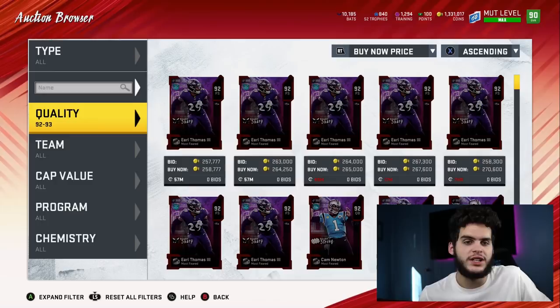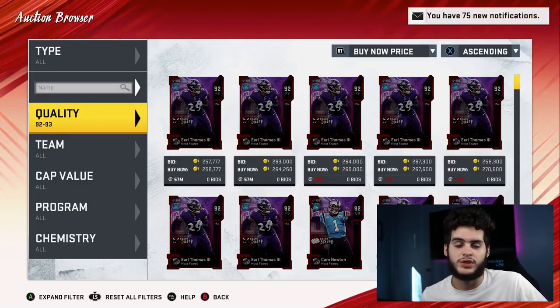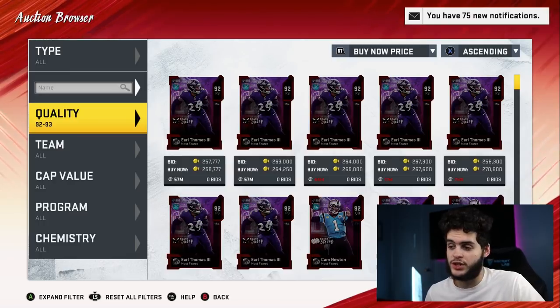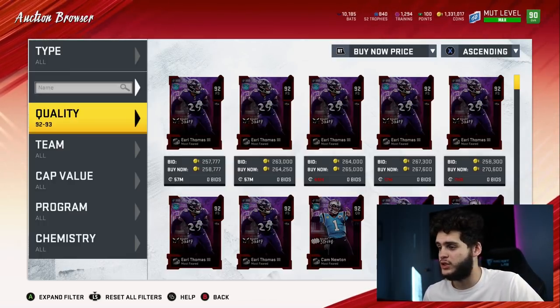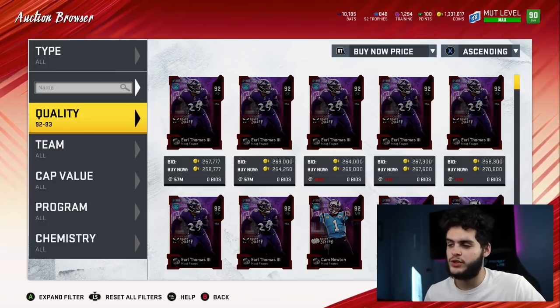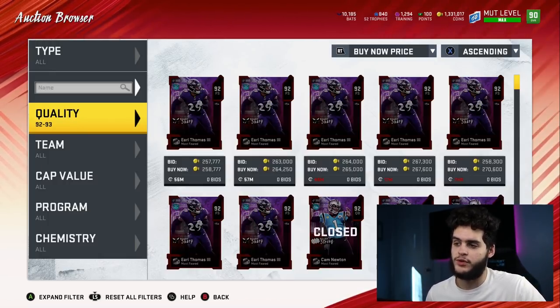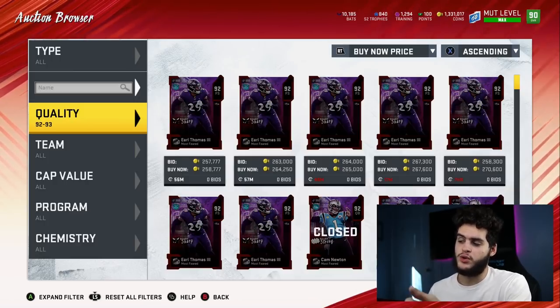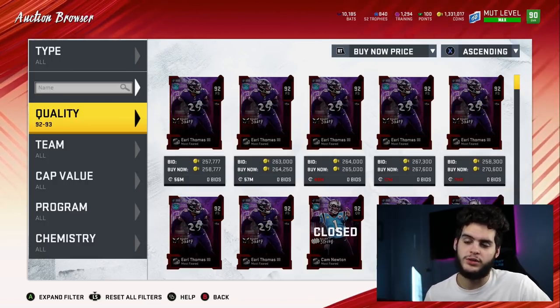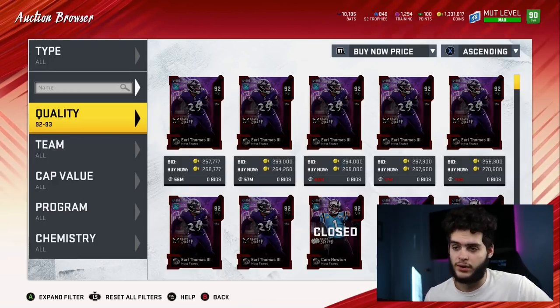The promo's not even done — we still have two more things coming. We already have the set for Scary Strong, we still have the Sharp and the Speed drops. So we're only a third of the way through the promo. Don't put all your eggs in one basket. Don't spend all your coins on Most Feared cards, because if new better cards come out during the rest of this promo and you've spent everything on Cam Newton, Earl Thomas, and Ray Lewis, you're going to be very disappointed.